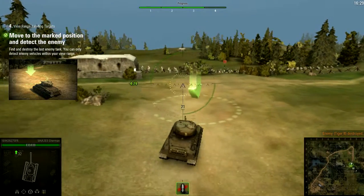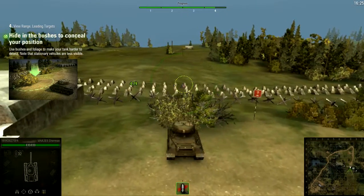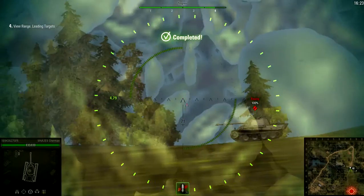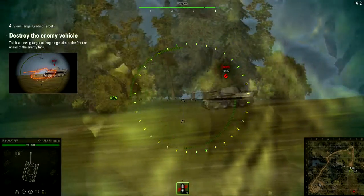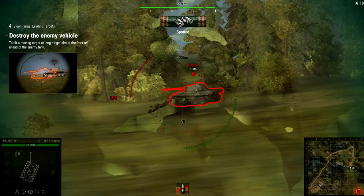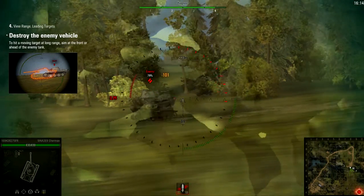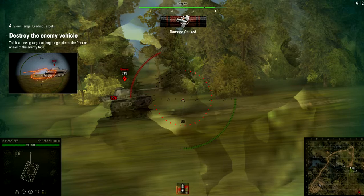You can only detect enemy vehicles within your view range. Hide in the bushes to conceal your position — use bushes and foliage to make your tank harder to detect. Note that stationary vehicles are less visible. To hit a moving target long-range, aim at the front or ahead of the enemy tank.